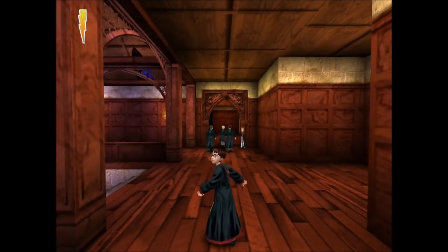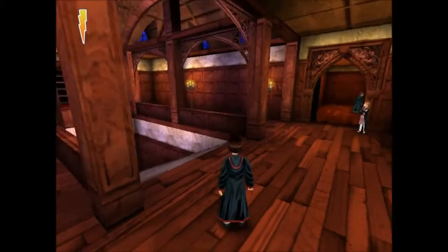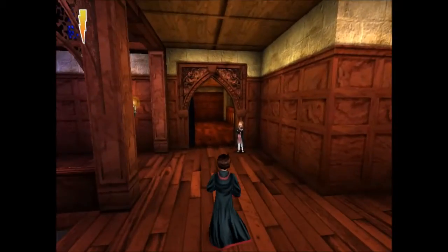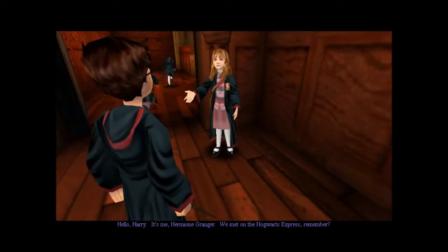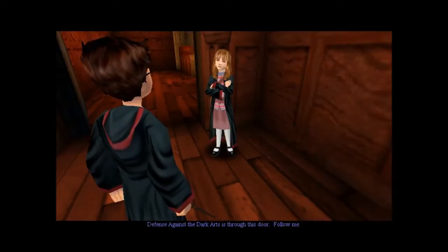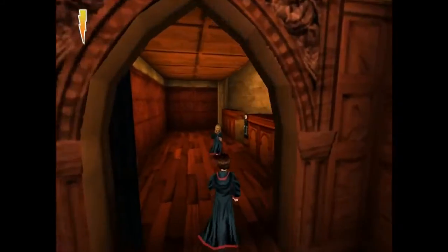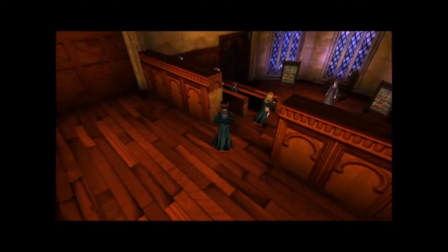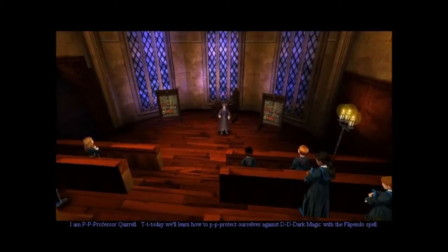A little bit over the top, a little bit different than how it actually happened in the movie, but what are you gonna do? It's Hermione. 'Hello Harry, it's me Hermione Granger. We met on the Hogwarts Express, remember? Defense Against the Dark Arts is through this door, follow me.' She's so cute with her little Mary Jane shoes and tights. How old are they? They're 11 right now, aren't they?